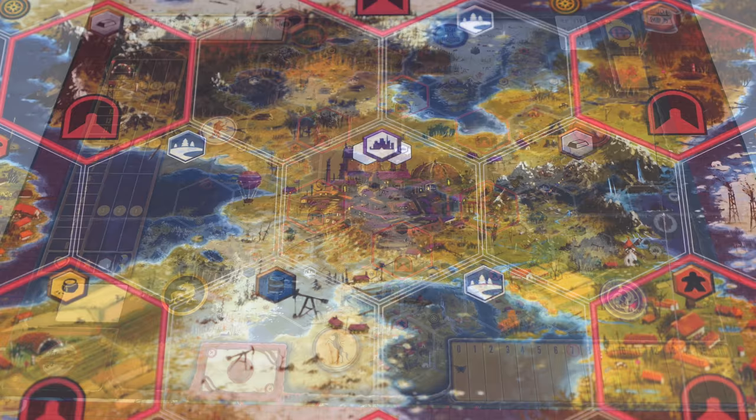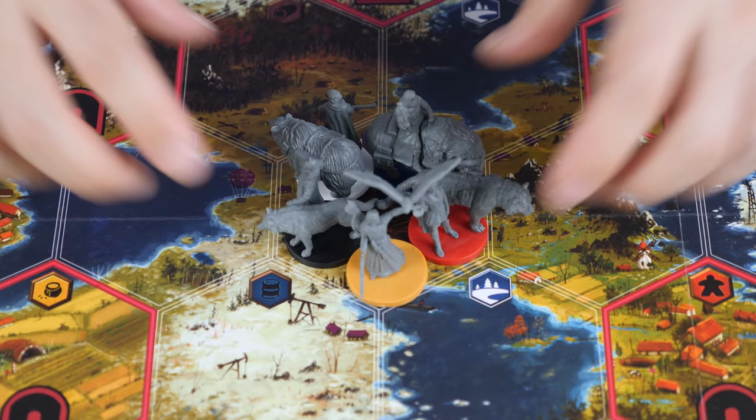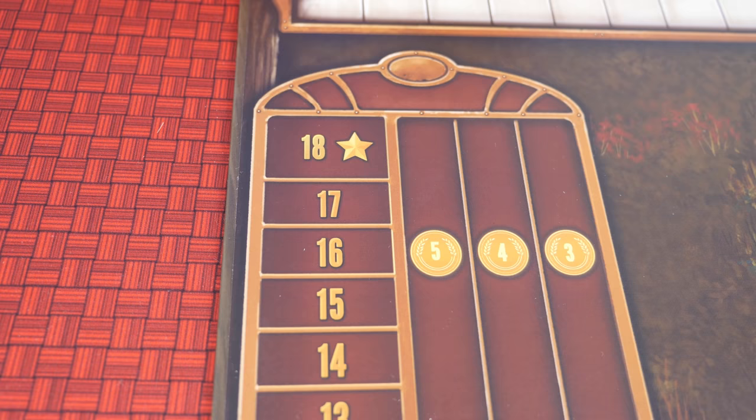To set up, place the board in the center of your table. The centermost spot is the ranger station, and this is where the endangered animals and the rangers will all begin. Each animal starts with 18 health points, which you keep track of on this tracker on the left side of the board.